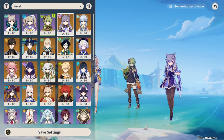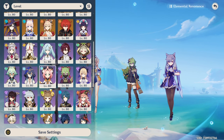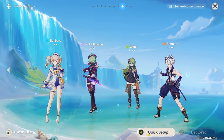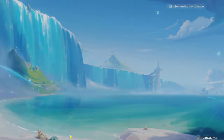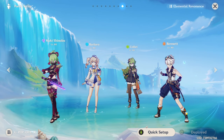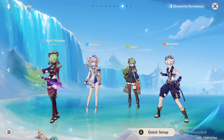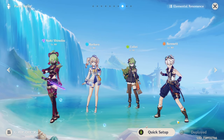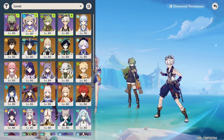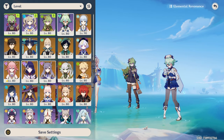By far one of the best teams I've got is the one with Bennett. This is by far one of the best teams I think in the game for overall use — this team can do everything, it will literally destroy just about everything. As long as they're all built — they're mainly supports — but the power of this team is not to be undermined. Whales will scoff, but honestly this team is really really good.